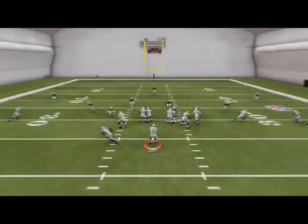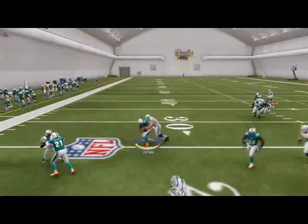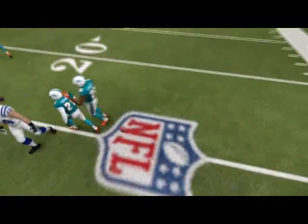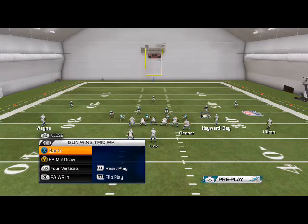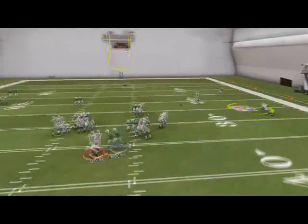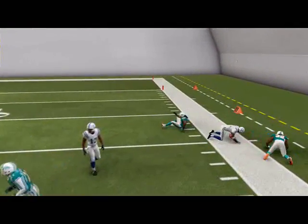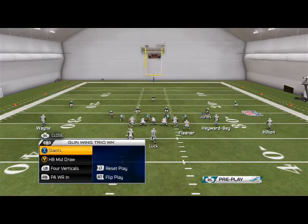Our first read is going to be the wheel route to Hayward Bay. As you see, if they're in a cover three, that's not going to be a possibility. It's only open against man, so if you make a bad read, this is where that route is going to come into play. Also, if they are potentially blitzing you, this route will now be wide open because of the blitzing slot. So that's what we've got with Hayward Bay — that is the first read.